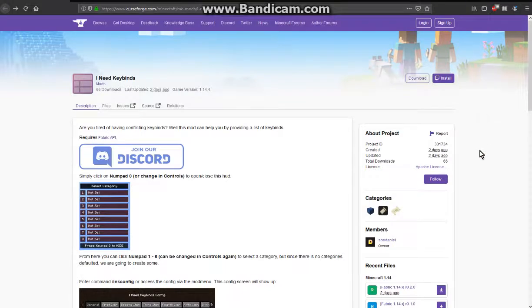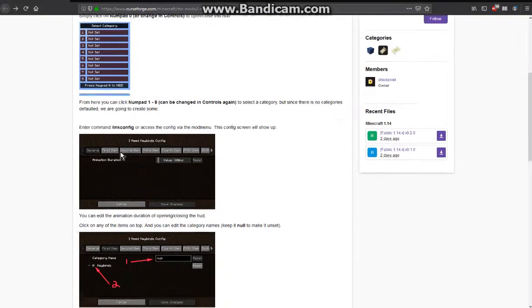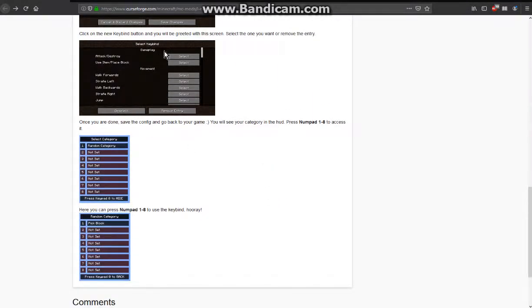Hello everyone, this is SomethingDoc2 and welcome to another FabricMod overview, this time on iNeedKeyBinds, a mod that allows you to set up different commands or interactions with a keybinding menu. You can access this from the mod menu or the ink-convo command, and you pretty much just bind a bunch of commands or certain actions.